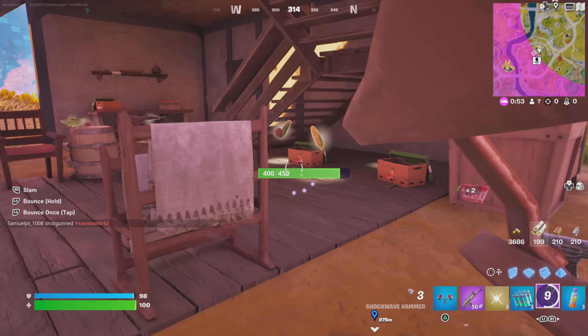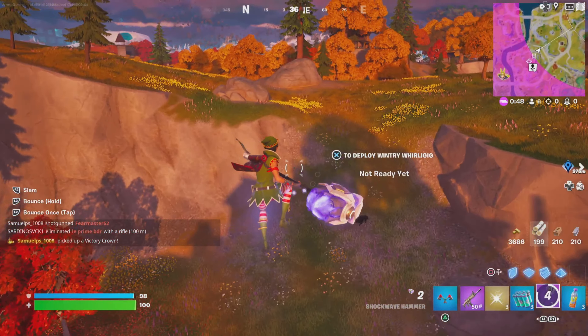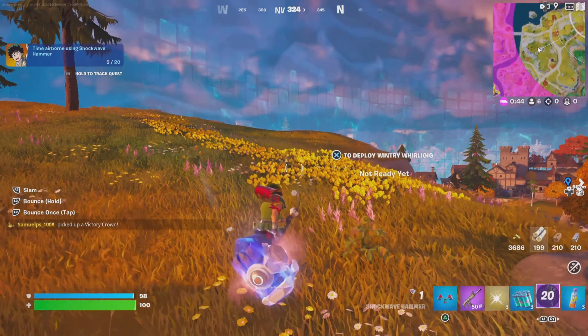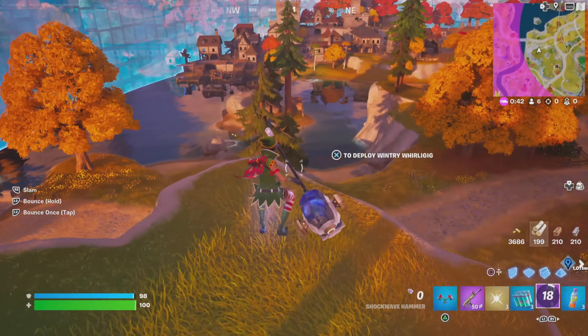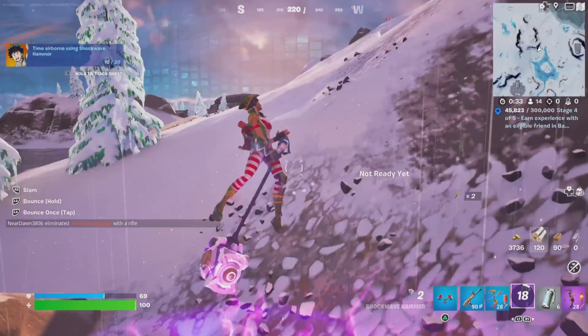So you're either looking for large cliff edges with drops at the other side so that you're getting longer airtime, like this, and to be able to prolong your movement about as well. When you strike the ground in some of these locations, you're wanting to hold your bounce button down so you can get four off.